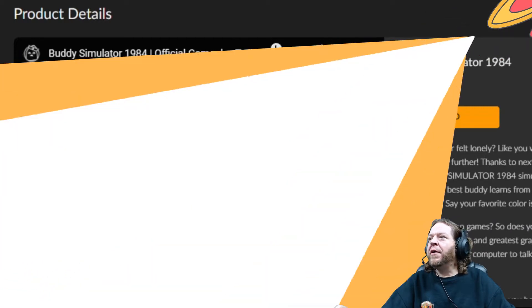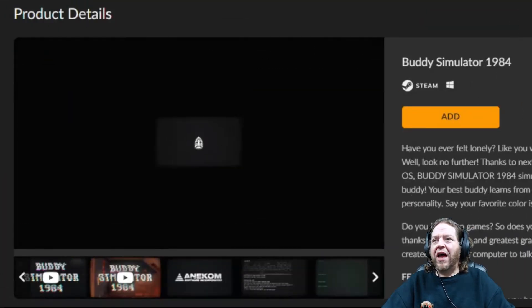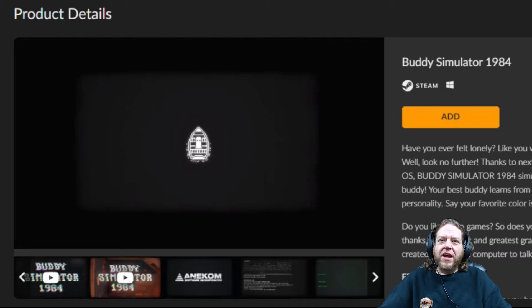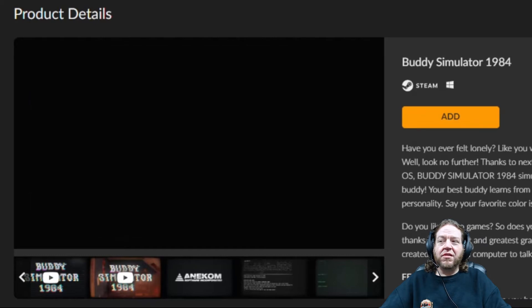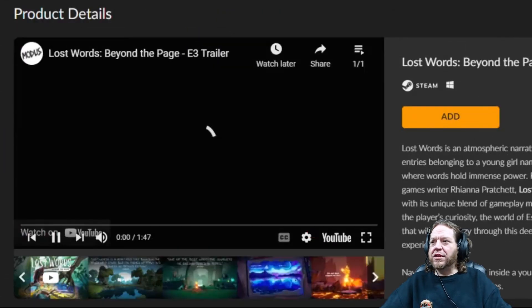Buddy Simulator — yeah, this is kind of weird. I looked at this one earlier because it was so strange. Basically you create an AI buddy in this game and it plays video games with you. I don't need friends that bad. Nope, let's move along.